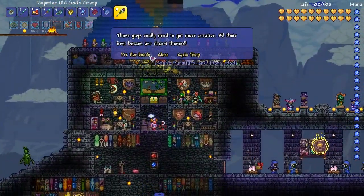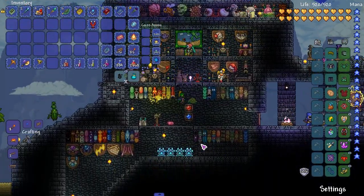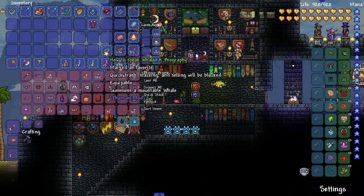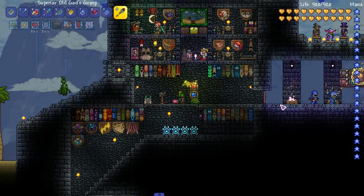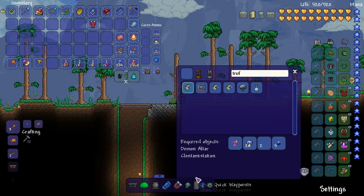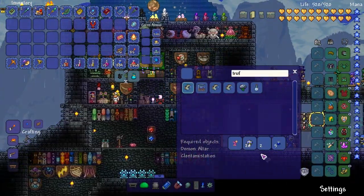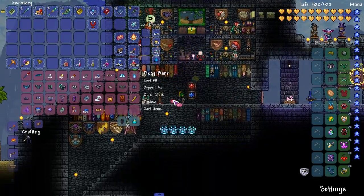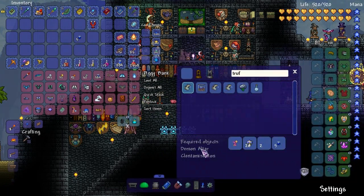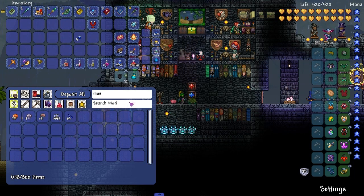We can fight Abyssion whenever, but first we're going fishing for Duke fishron. There's a mod that adds a recipe — we need enchanted night crawler, glowing mushrooms, ectoplasm, and dark blue solution. I have all of this.